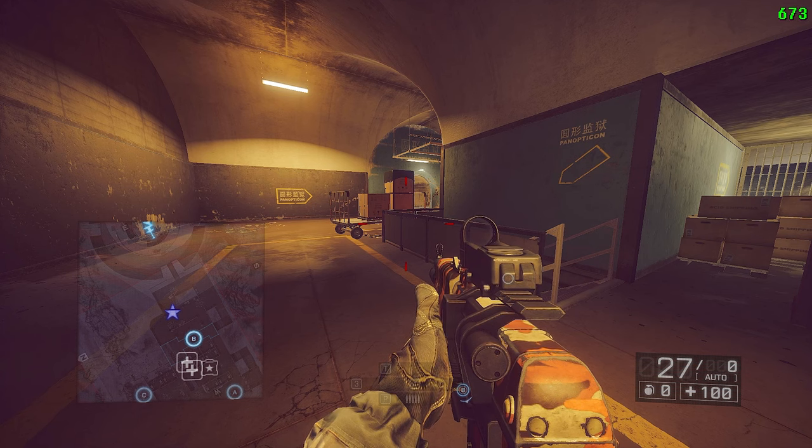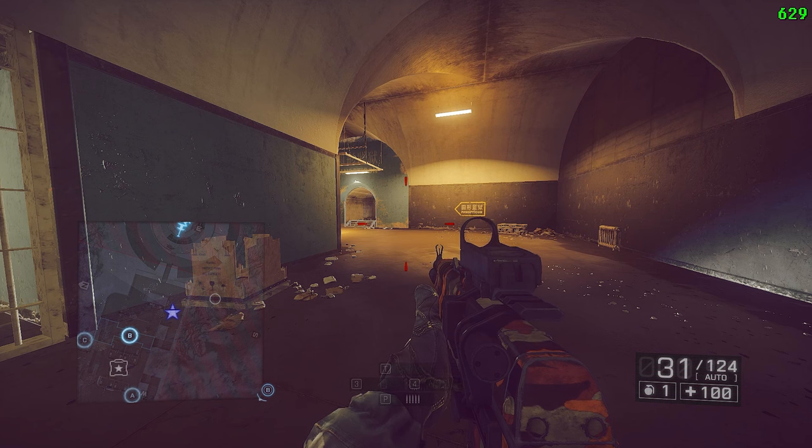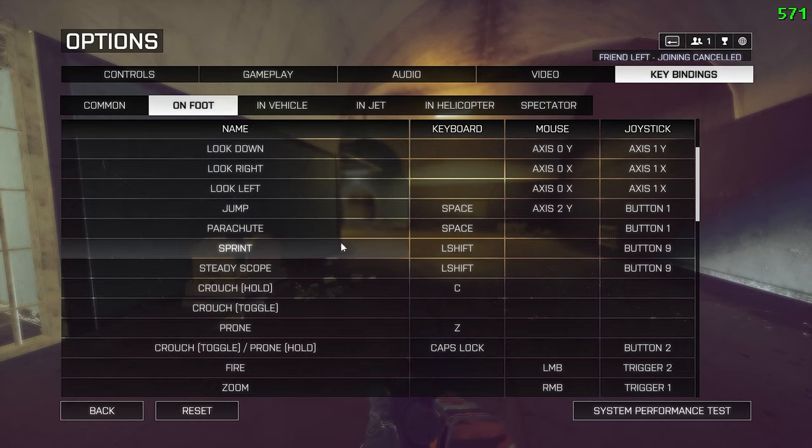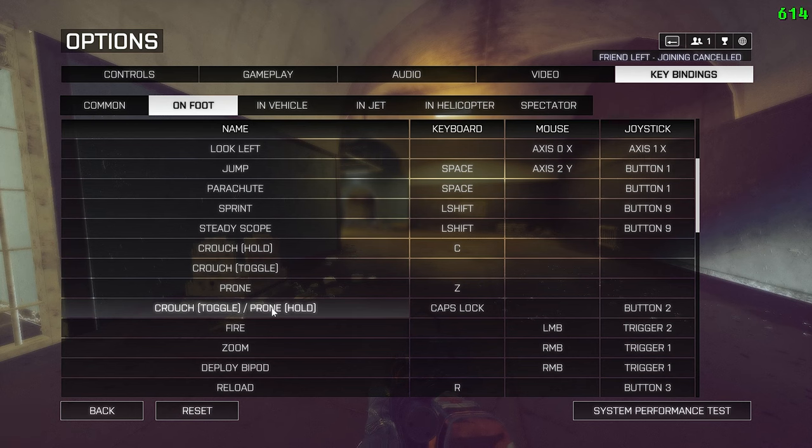For the last movement tech we have the ruzu. Go to Options > Key Binds > On Foot, scroll down until you see 'Crouch Toggle / Prone Toggle,' and bind this to a key you're comfortable pressing alongside Spacebar — because you'll have to press both at the same time to perform this tech.